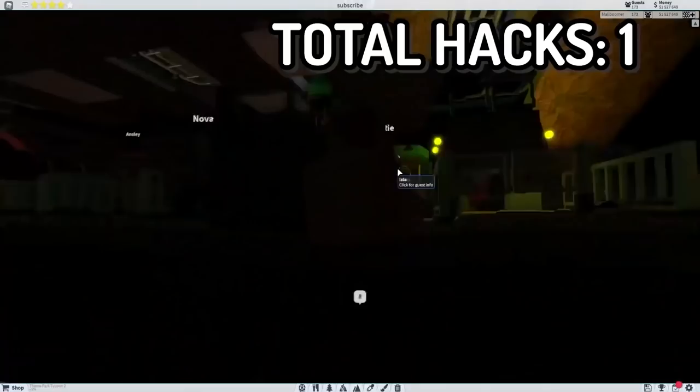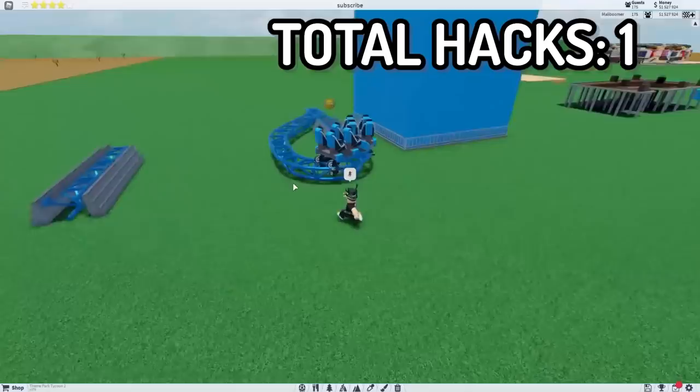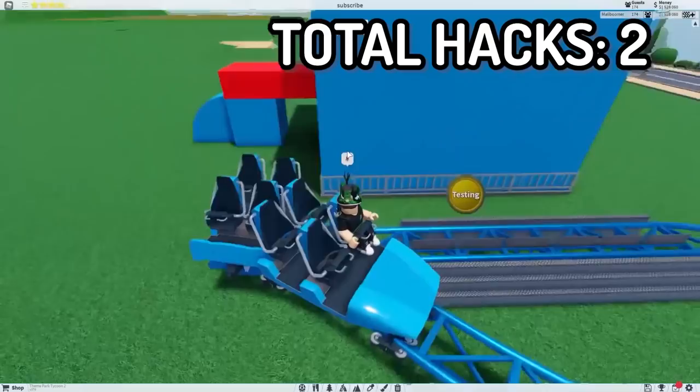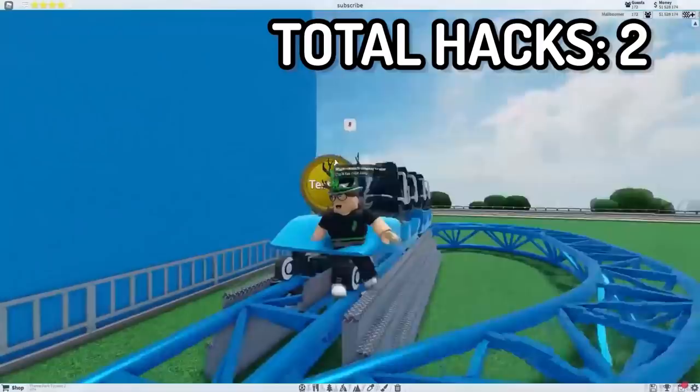Now we're going to our second awesome hack, which is over here. This right here is a switch track in Theme Park Tycoon 2 — yes, you heard that correctly, it's fully functional. It works; it doesn't go a different direction, it still goes forward, but you can make switch tracks with this. I've seen them used in a lot of builds and people don't know how to make them, so I thought we'd include it in today's video. Let's go ahead and make one.